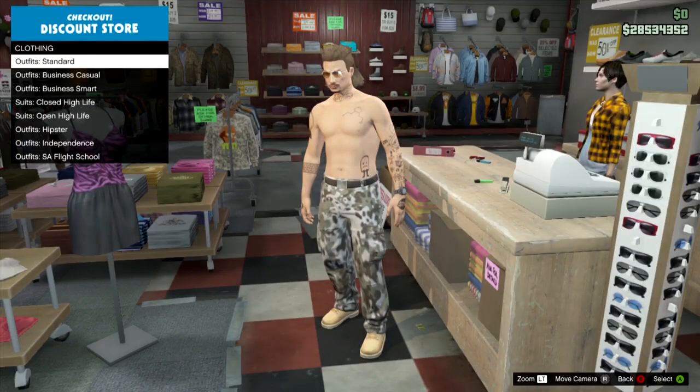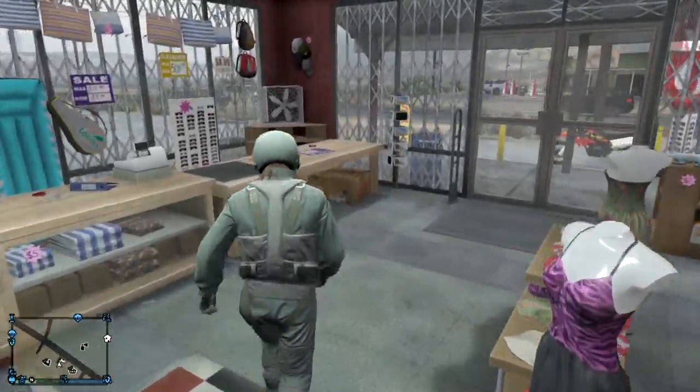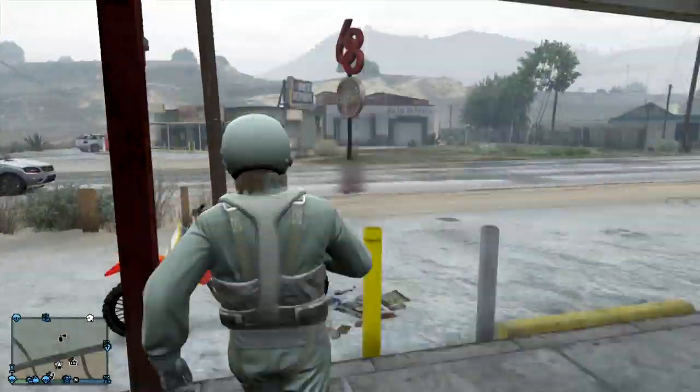The first thing you're going to want to do is purchase a flight suit outfit if you haven't already, put that on, and once you have it on, get on your bike — right here I have my personal vehicle.